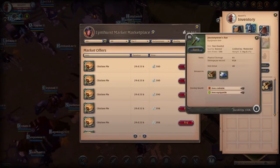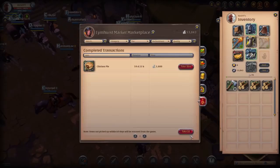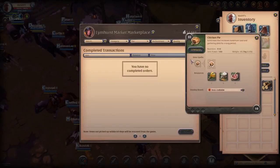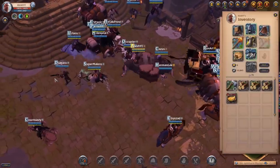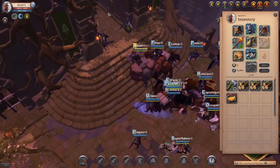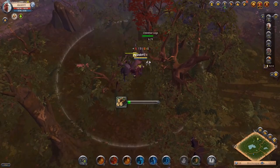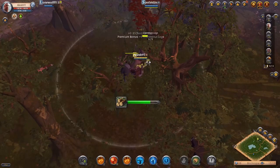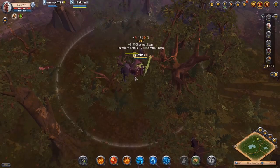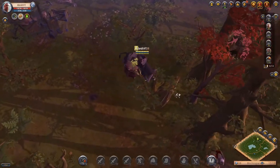Especially once you start getting into red zones and black zones, gathering just skyrockets. The jump from tier four to tier five gathering is one of the biggest jumps in the game — a tier four resource might sell for around 200 to 300 silver per resource, but once you get to tier five, just one tier up, you're selling those resources for 1,000 to 1,500 silver in the marketplace. I could do a whole 10-minute video explaining why gathering is the most profitable thing to do.